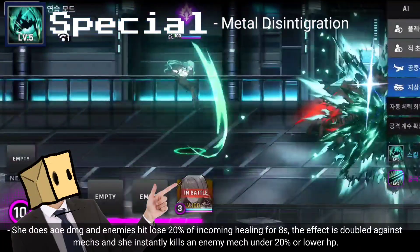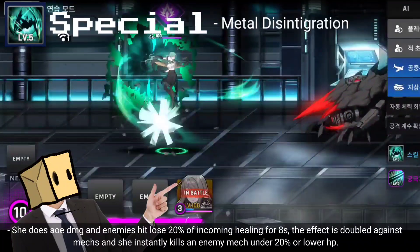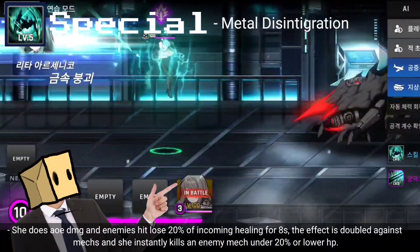For her special, she does AOE damage and enemies hit lose 20% of incoming healing for 8 seconds. The effect is doubled against mechs, and she instantly kills an enemy mech under 20% or lower HP.